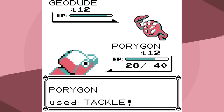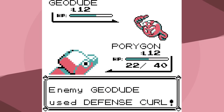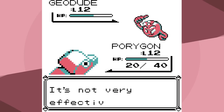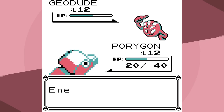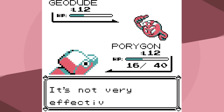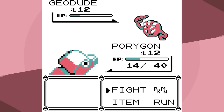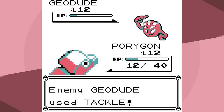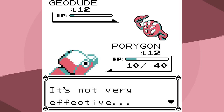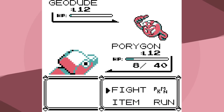The first thing you'll notice is that awful 3D style color scheme was just for the beginning — I was going to do it the whole way through, but this is a lot easier to look at. The second thing you'll notice is I use the move Conversion. Conversion has changed several times. In Generation 1, it changes your type into your opponent's type, which helps for Brock obviously, because since we're now a Rock type, Tackle doesn't do very much damage. So this is going to be the play.